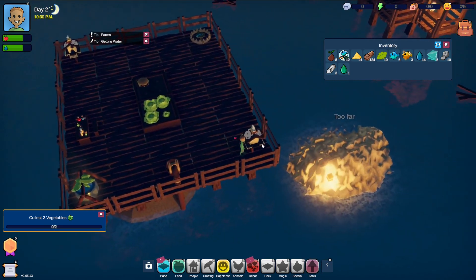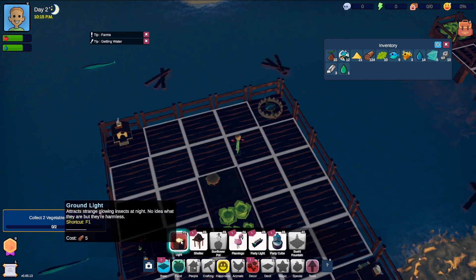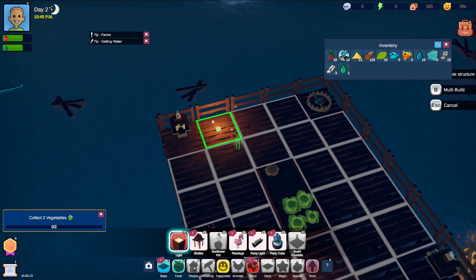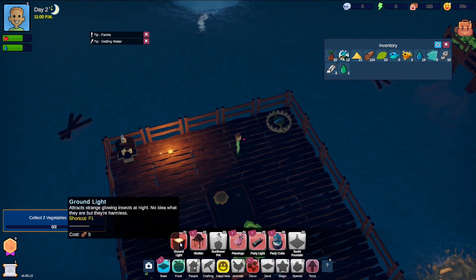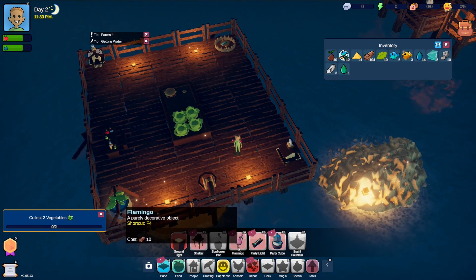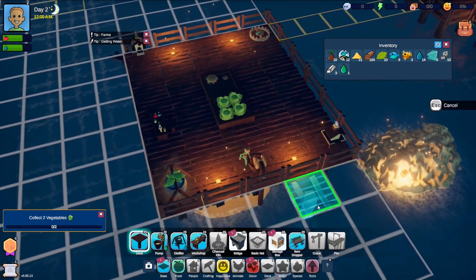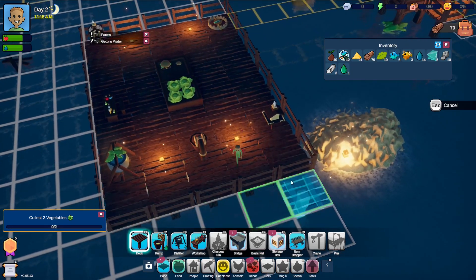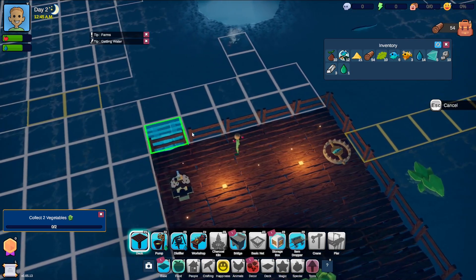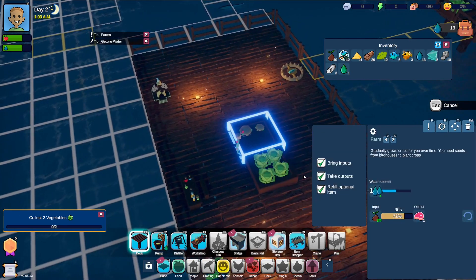Looking at the decor tab — there are ground lights which cost just five wood, that's nothing. We've got shelters, flamingos, party lights, and even dance floors — we're going to make this place look so cool. There's a lot of building options but we do only have a certain area to build on at the moment. Wood is definitely not a problem so we may as well keep going.